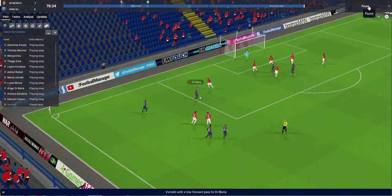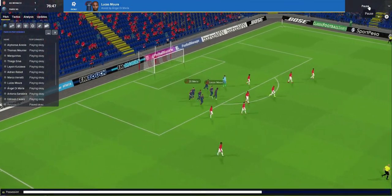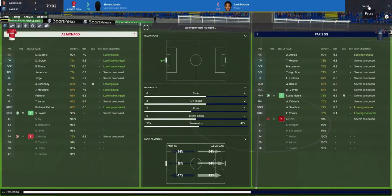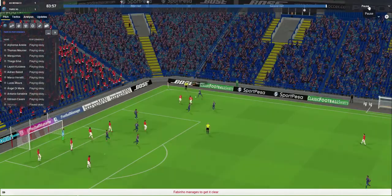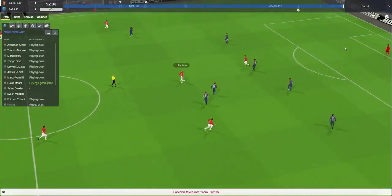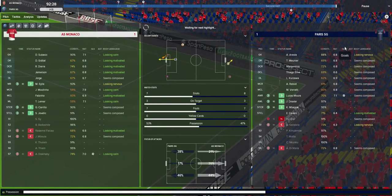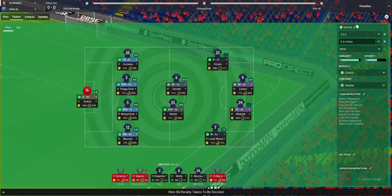We finally have a highlight. Verratti through to Di Maria, he crosses in — Lucas Moura, the Neymar replacement, gets us a goal! He scored against Real Madrid in the friendly; I trusted him, I put him on hoping he'd get a goal, and he has done so. Di Maria whipped it in and Lucas Moura absolutely smashed it. Subasic in goal for Monaco and we've got an equaliser in the 76th minute. In the 84th minute Verratti has a shot but goes off target. We go to penalties.